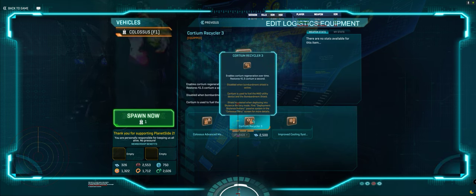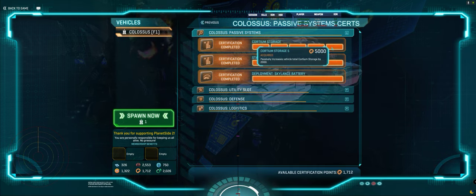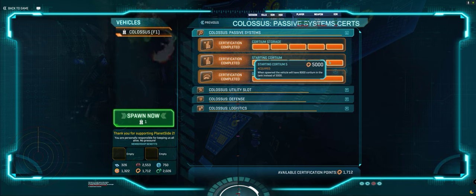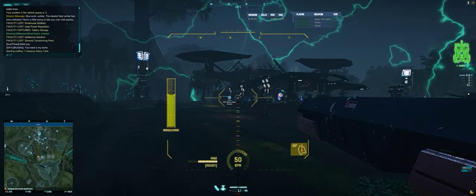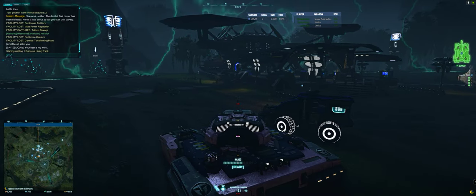Do I want to go Recycler versus CAMS? I'm gonna go to Nason's. Recycler was good — the regeneration happened over time. Each MAD shot takes 500 Cordium and because I have storage maxed I start with 8000, so I can do it 16 times. That's a good number. Let's try CAMS. Let's do it — Pull number two and we're going to Nason's. It's gonna take a long time to get there but I'm committed.